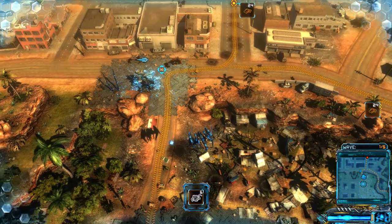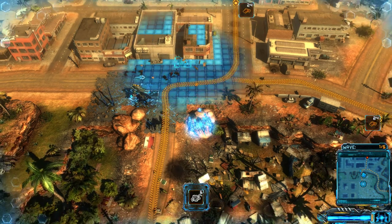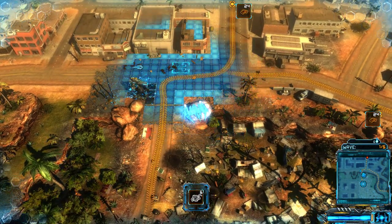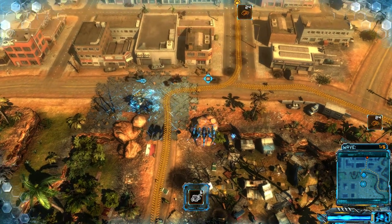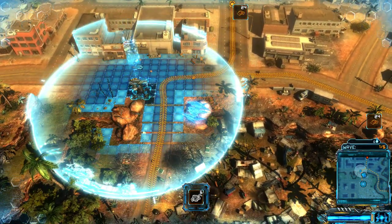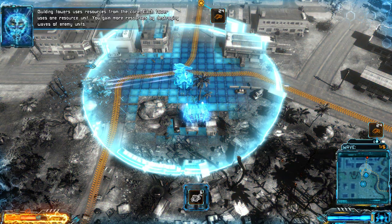Now this is the tower defense part of the game. If you hit the shift button it goes into this mode where you can construct towers — you're kind of this translucent blue color. You can't really fight when you're in this mode, but when you switch back you can fight. This is where you can lay towers.